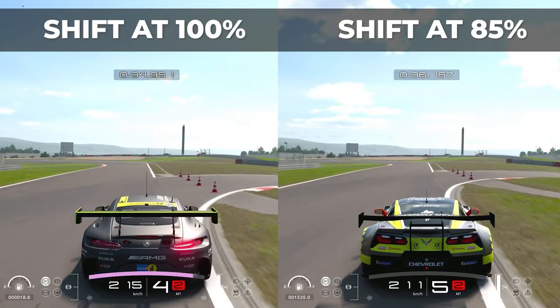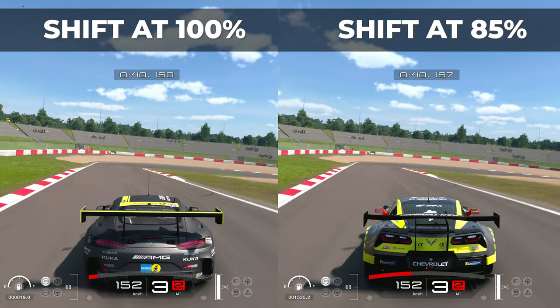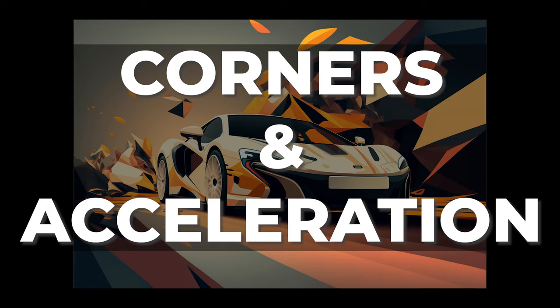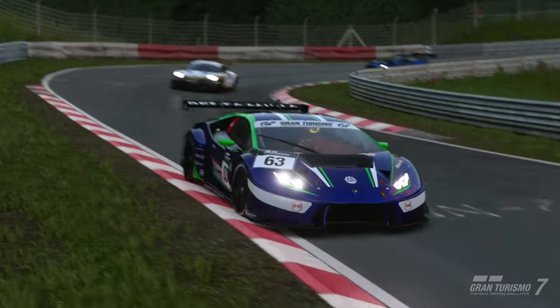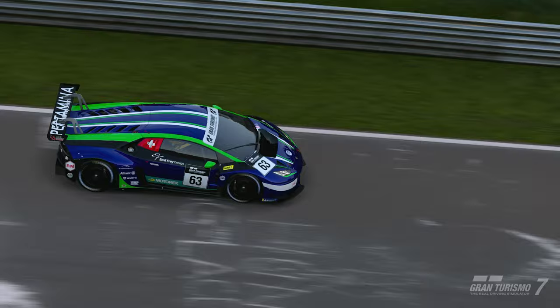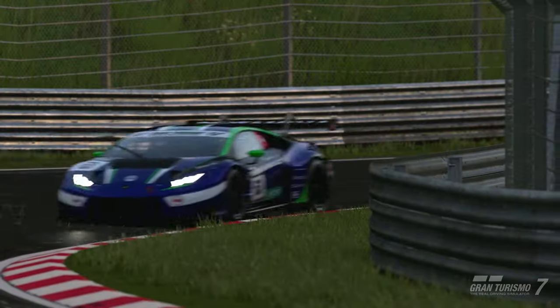The upshift point is usually similar across gears but can be slightly different. It's also useful to look at the car settings to find out when the car reaches its maximum power. As you become more familiar with Gran Turismo 7, you'll notice that different situations on the track call for different gear shifting techniques. Here are a few examples of specific situations and tips on how to shift gears efficiently.